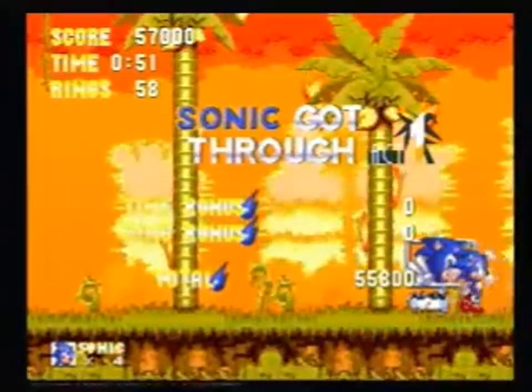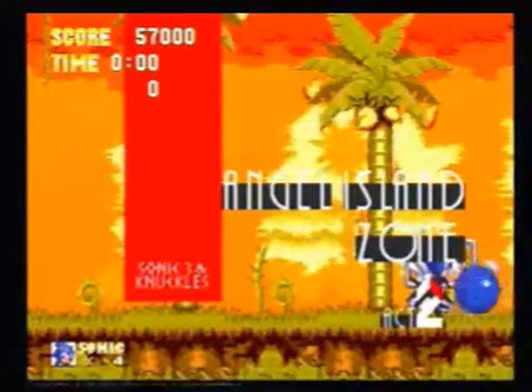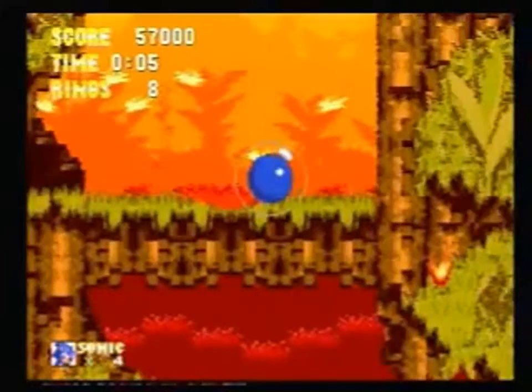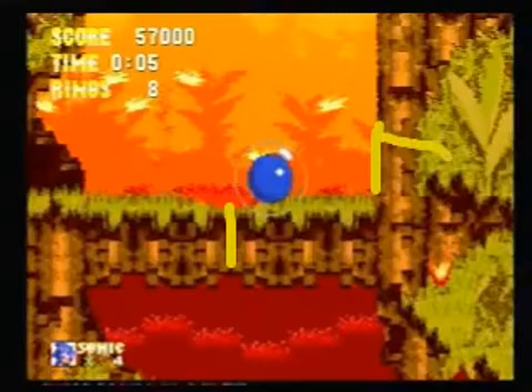Now, moving on to Act 2. The first thing we're going to do is, once we get to these crumbling blocks here, make sure that you stay on them so that both of them break. There's the line between the two of them, so you need to go at least this far. But you have to jump before you reach this wall, because there's a breakable wall over here which, if you go through it, will lead you to the special stage over there.